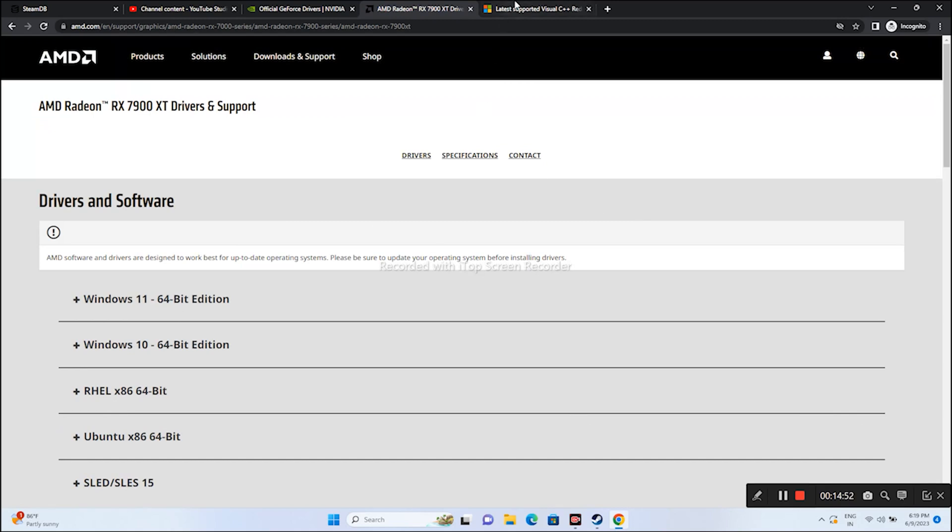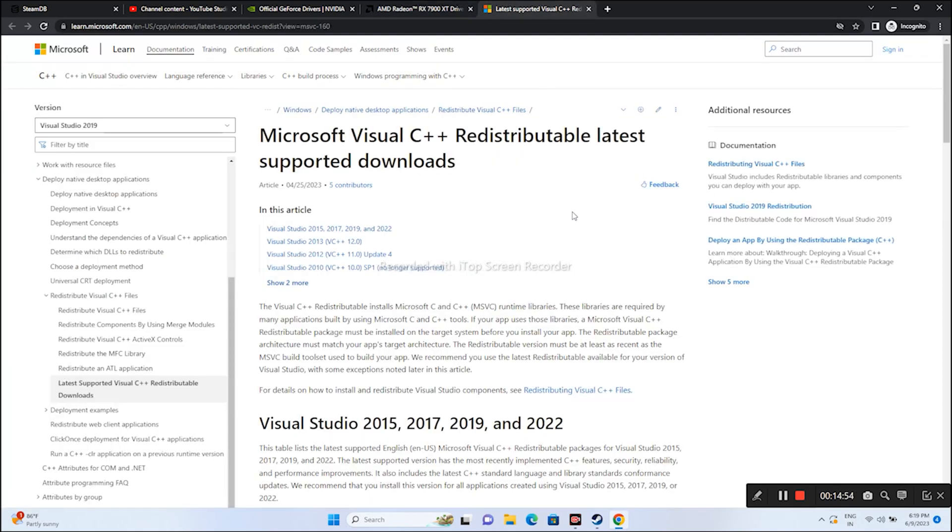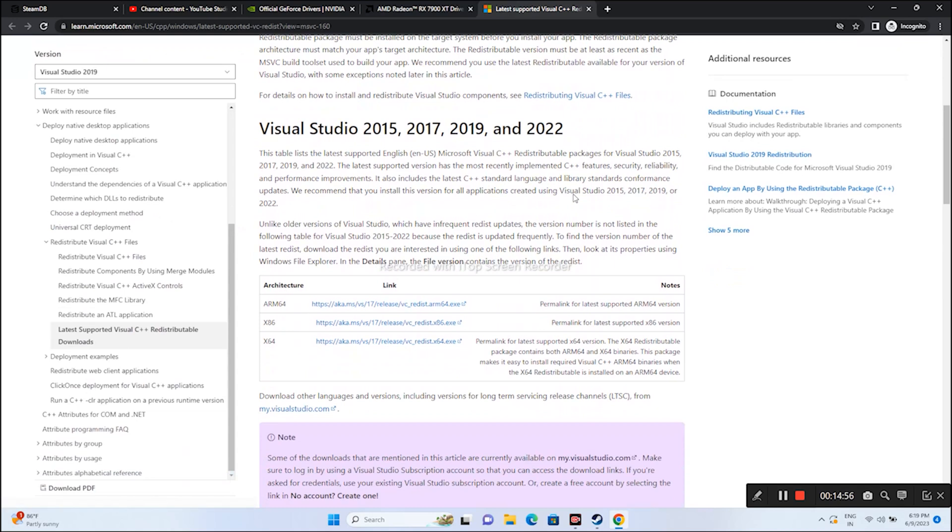The last step is to try installing Microsoft Visual C++. I will provide a download link in the description. Just download it and install it on your PC, then try launching the game.